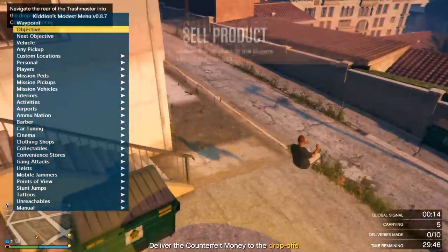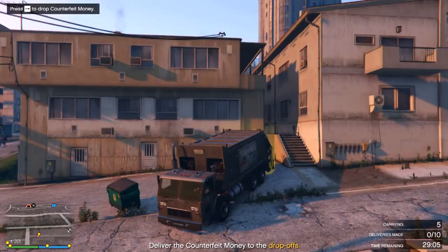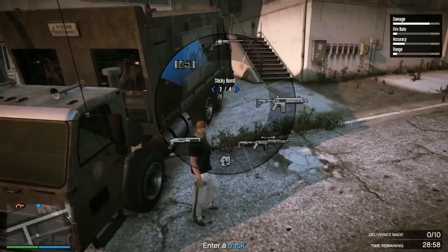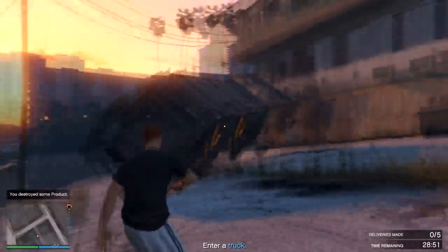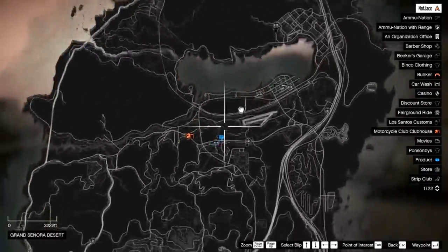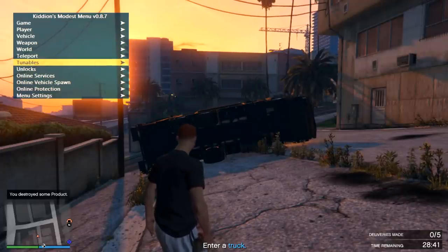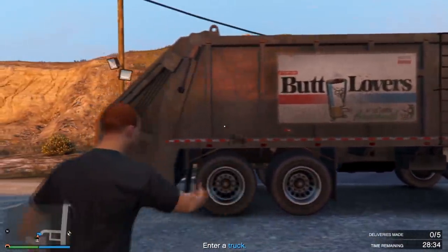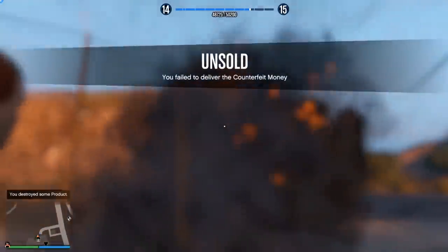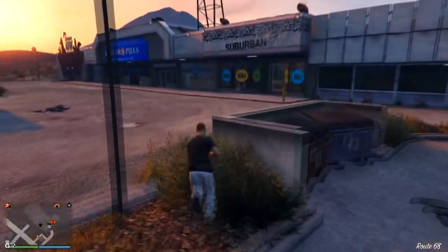Oh, I gotta make 10 deliveries — oh my lord. Well, this is why we have a mod menu. I don't think that works either. So far it's been a very odd episode. I guess we'll just blow it up and go to the other truck and blow that up too. So I guess the bunker business is really the way to go to make money via the Kiddians menu quickly. It's not worth 60k losing my mind — goodbye. Got some free RP I guess.